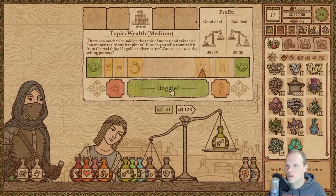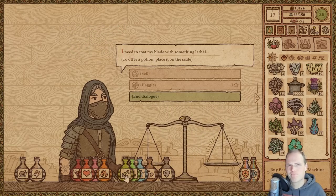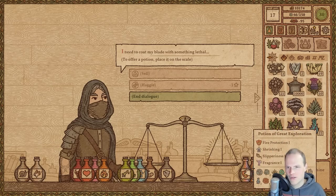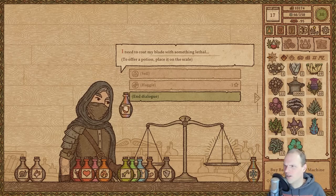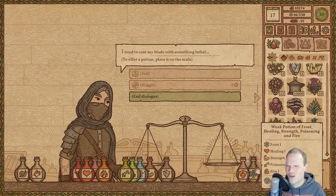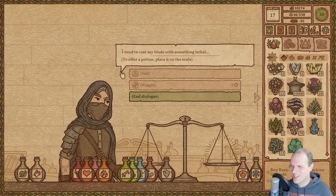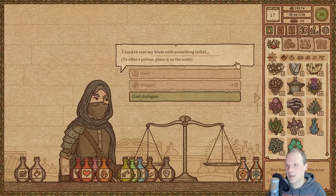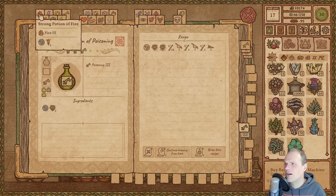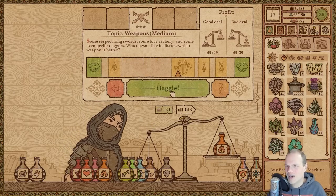I need to coat my blade with something lethal. He's requesting poison. We try offering healing, snail, shrinking slipperiness fragrance — I want to see his face — but he keeps rejecting. Healing, strength, poison fire, frost — no. Now he's getting pissed. I think he already has the dagger in his hand. I'm going to offer him something rather fine — how about just another Potion of Fire? There you go, and I'm going to haggle you too. Why does no one like my weak potion of frost, healing, strength, poisoning, and fire? I mean, it's beautiful — look at its color.